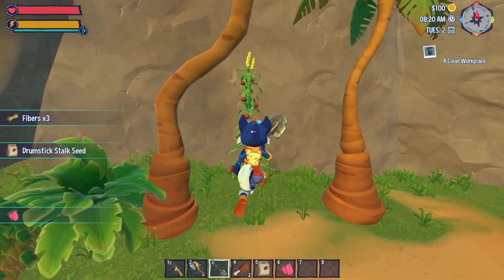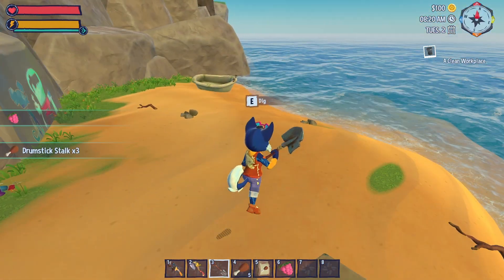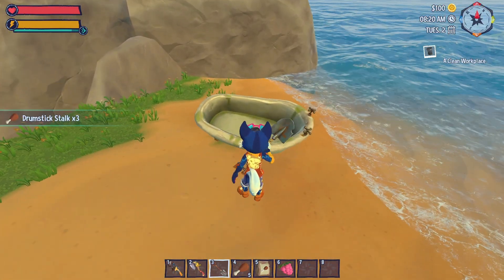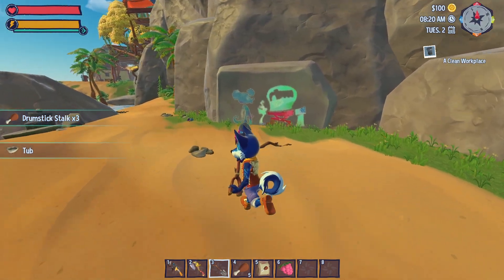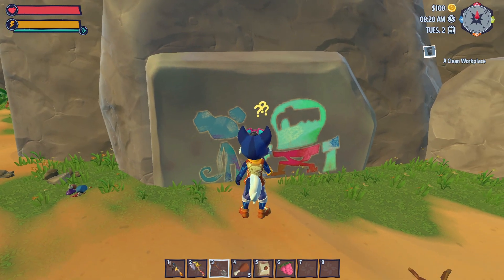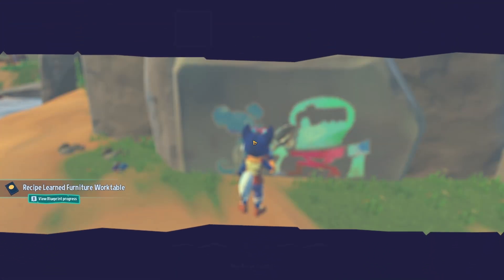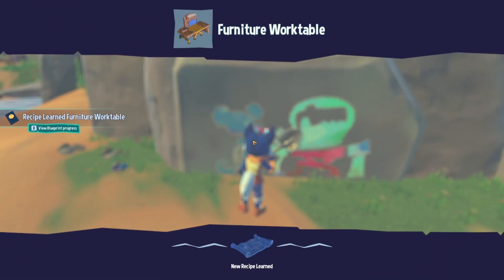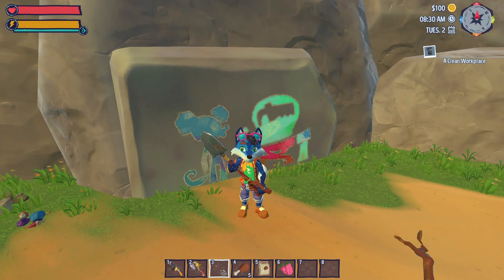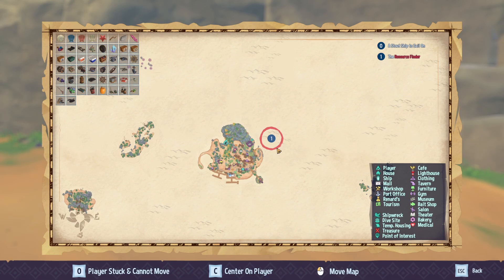Gather some of these things up. Oh, drumstick! So now we have that. We need that too, we'll pick that up. What's this? Learn. We are learning — Idea! What did we learn? Brandature work table. So now we've learned that. Nice. We've got one more. There's a resource finder out here.